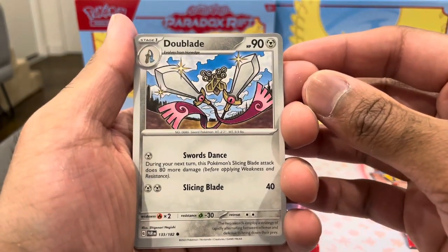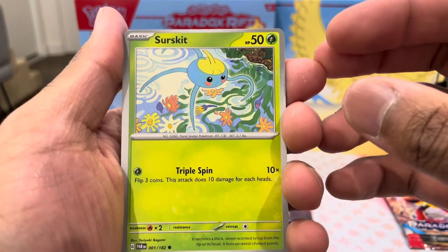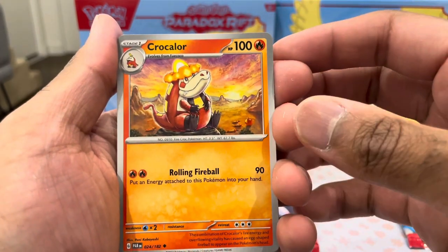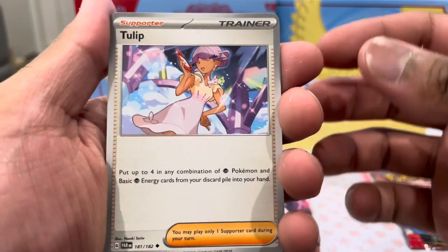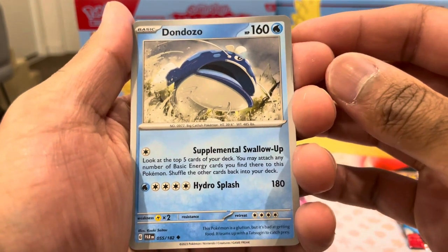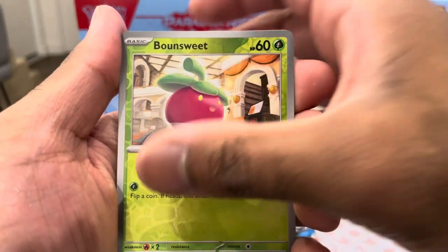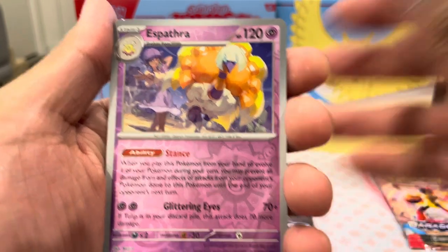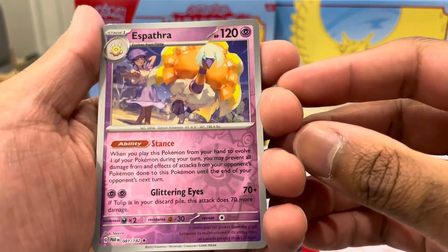We've got a Dubwool, which is just a double blade with eyes in it - as creepy as. We've got a Salandit, a Magby - I don't mind a Magby, I'll take a Magby, thank you very much. We've got a Croconaw, looks like a crocodile with a golden fireball head ring. We've got a Tulip trainer card - good-looking card. We've got a Dondozo, looks like a little water fish thing. We're on to our first Reverse, which is a Bounsweet. We'll keep reverses to the side. Second Reverse is an Appletun - I believe that is actually Tulip with it. Pretty cool to see a trainer with the Pokemon.